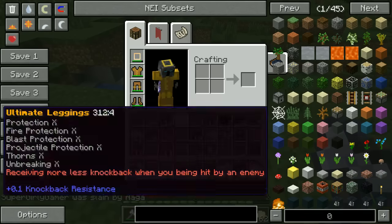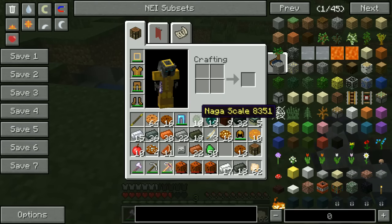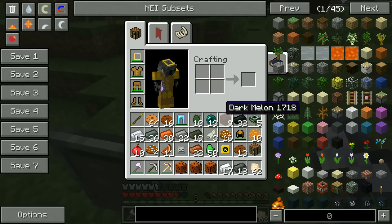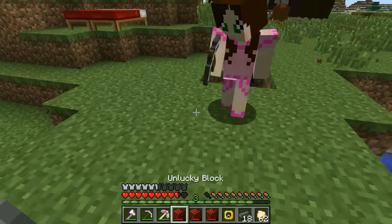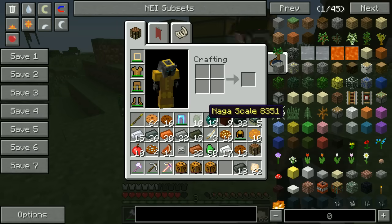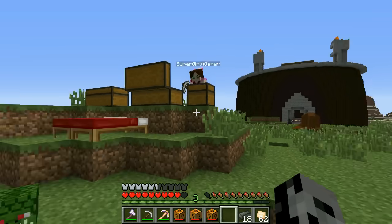We got the trophy! So we got 10 Naga scales, which can make armor. I guess we'll split the armor, maybe? I wanna put the trophy down — I love that trophy! So we'll see how our armor ends up. If we need this we'll use it. We killed it, it's gone and gone forever. Let me throw some of this stuff away — I have so much garbage.